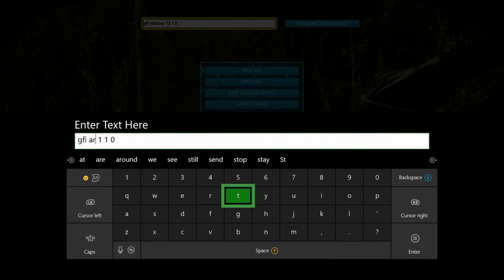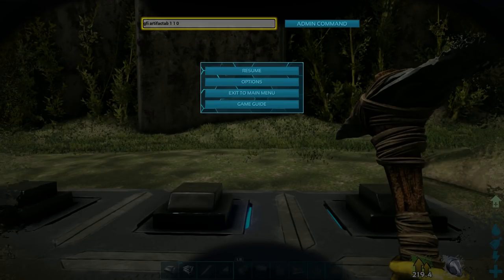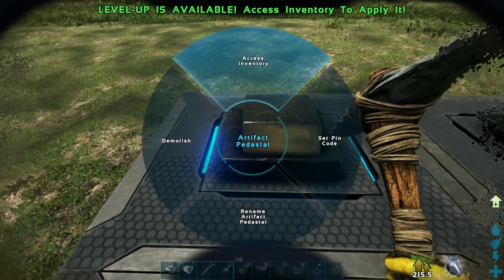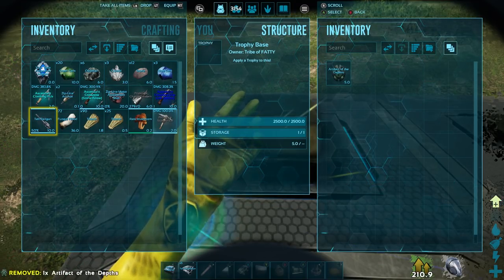We're going to start off with the artifacts and the first one is GFI artifact. The command is: GFI space artifact AB space 1 space 1 space 0. Go ahead and spawn that in and that will give you the Artifact of the Depths. I'm going to go ahead and take this and put it on a pedestal because I think it's so cool.